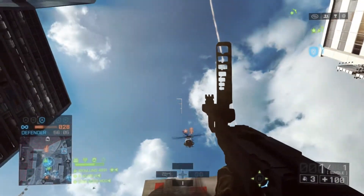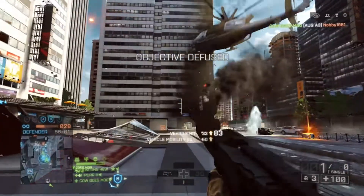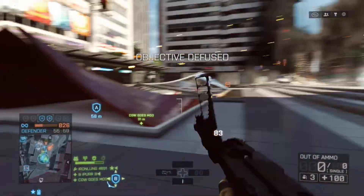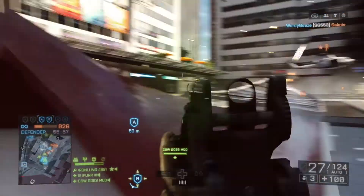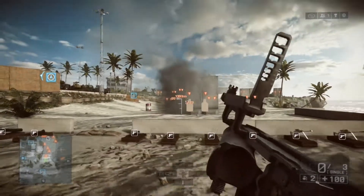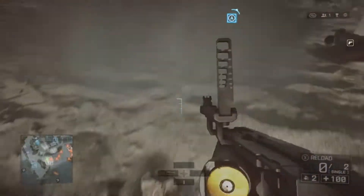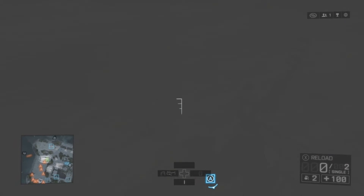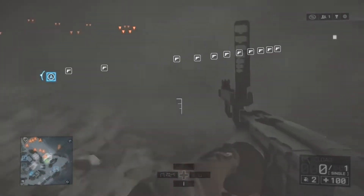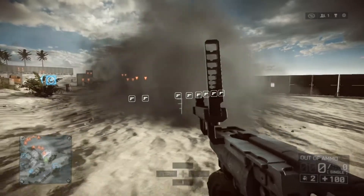As you can see in this example, I hit this helicopter and it just doesn't do anything to it — so that's not the way to go with this gadget. The next M320 is the M320 smoke. This also shoots a 40mm grenade which creates a smoke cloud that blocks the enemy from spotting you and generally makes you harder to see, even though the smoke cloud is not that large.